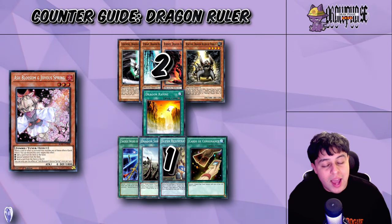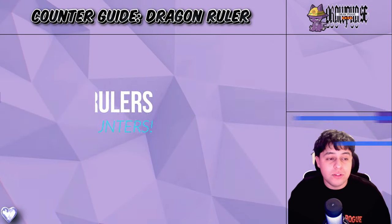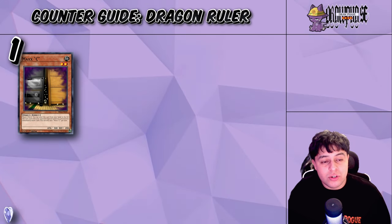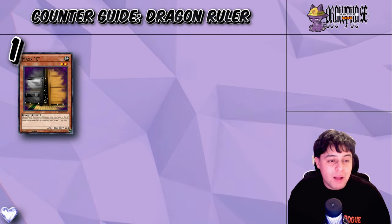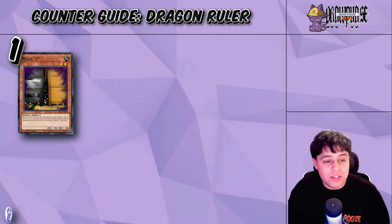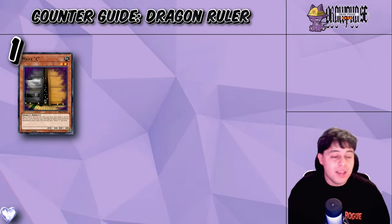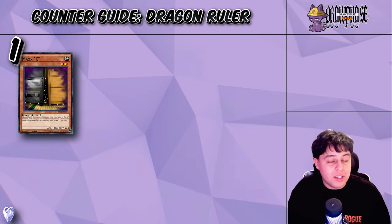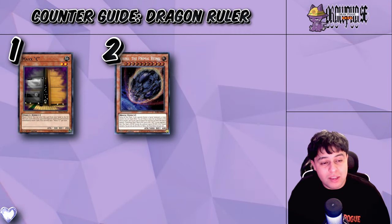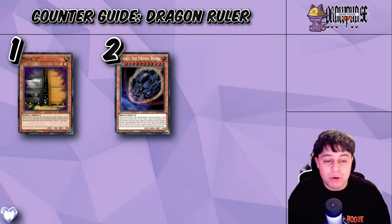Now let's move on to the direct counters. The number one best card to utilize against Dragon Rulers is Maxi. If you're not playing Maxi, you are creating an obstacle for yourself because Maxi is going to literally hold them in their tracks and give you some amazing pluses. At number two, Nibiru the Primal Being is now a potent counter against the Dragon Ruler deck because they will always summon more than five times, and you'll want to activate Nibiru before they can summon a Baronne.